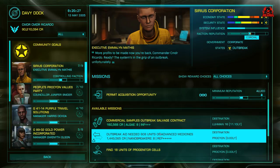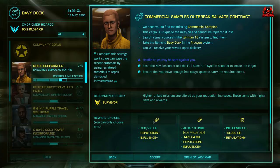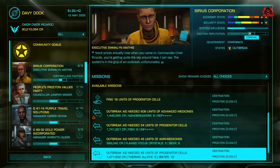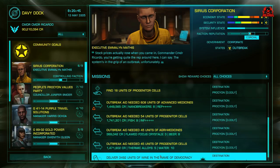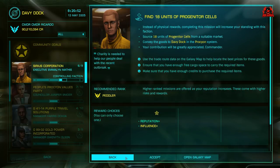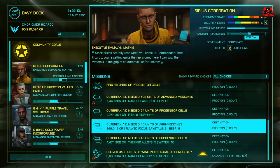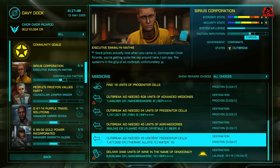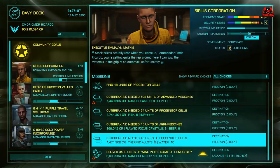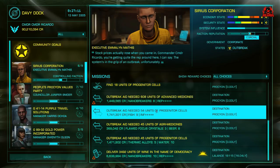We've got more commercial samples and outbreak contracts. There's also a mission to find 18 units of progenitor cells — they need those to help treat the outbreak, and they're stored in high-value high-tech systems. Some bigger delivery missions require 3,482 units of wine — think of the ship you'd need for that. Some missions show a little red wing icon, meaning you can do them as a wing mission to gain reputation as well.